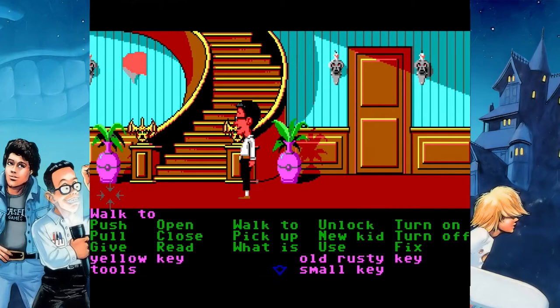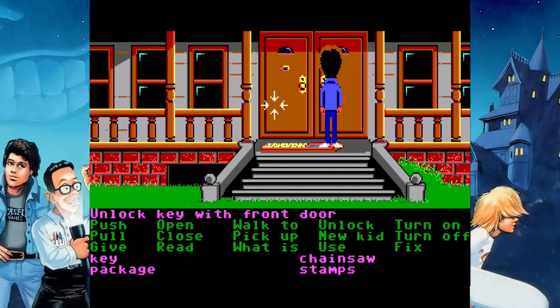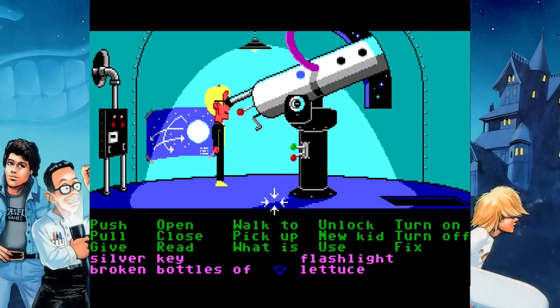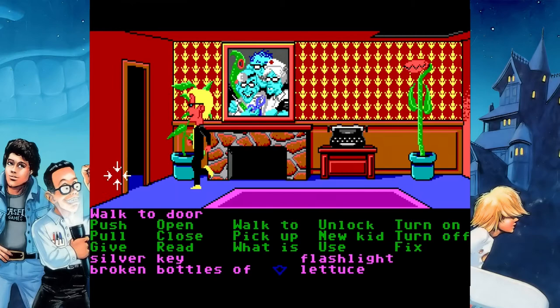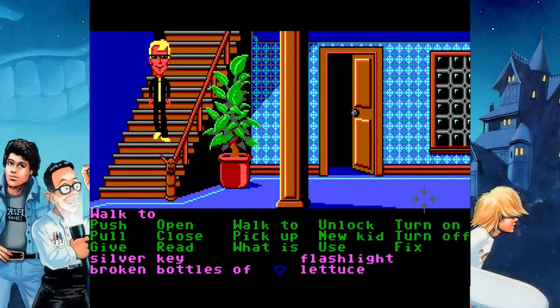We're gonna bring all the kids back down to the kitchen. Sid is gonna be the last to join them from the telescope room. Bernard will be back in the man-eating plant room shortly. And while I'm taking Sid down into the kitchen, there's something I really wanted to talk about before, but I didn't quite know what to say about it. But now I think I do.